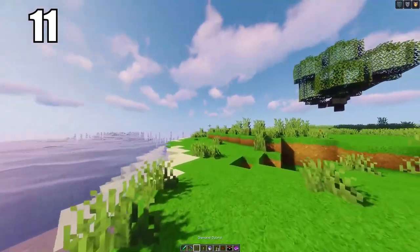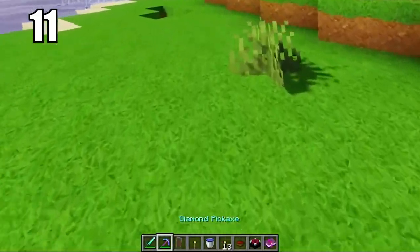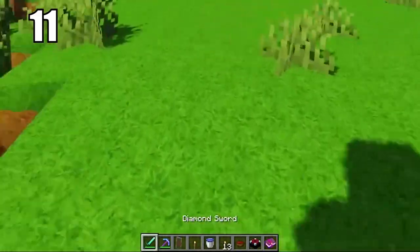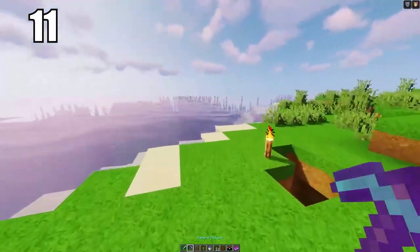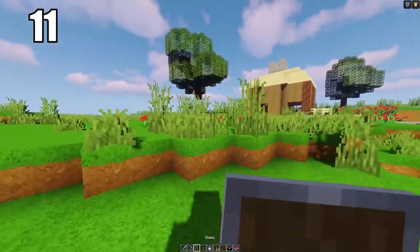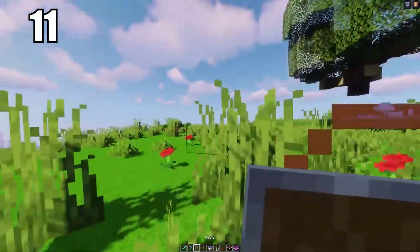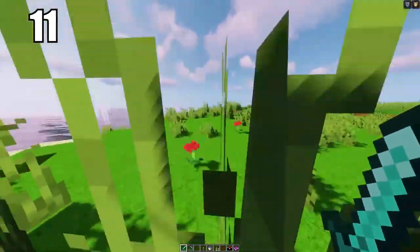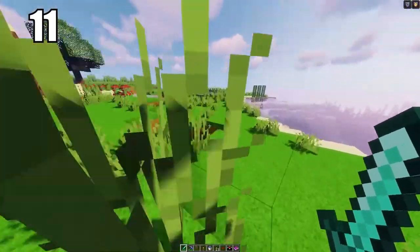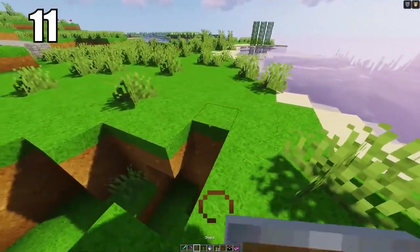Number 11 is keeping your hotbar organized. There's no single right way — do whatever feels comfortable. For me, I keep my sword in slot one, either my pickaxe or bow in slot two, shield in slot three, torch in slot four, water bucket in slot five, food in slot six, and miscellaneous items after that. Whatever you prefer, make sure you can get to anything you need in a moment's notice.